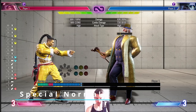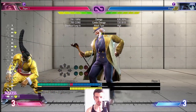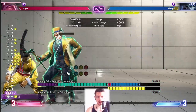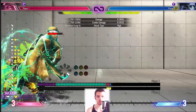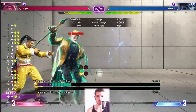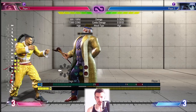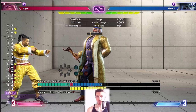JP has a few special normals. Most notably, he has an overhead — forward medium kick — which kicks over the opponent's head. You can do it off of a drive rush which makes it a combo button as well. You can confirm it into a crouching medium punch for a combo off a drive rush, but a standard overhead alone just does about seven percent of their health.